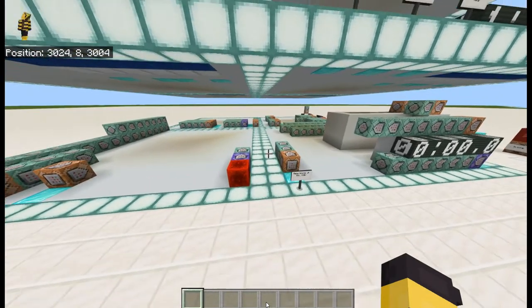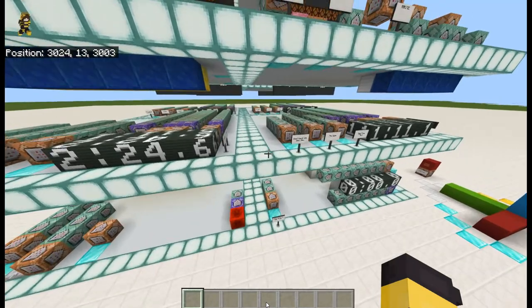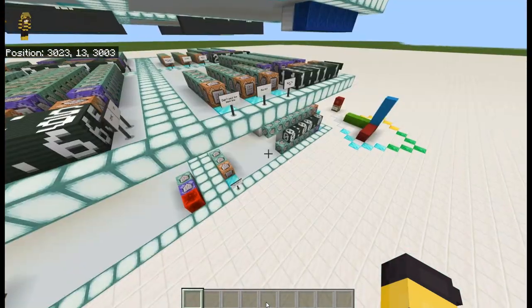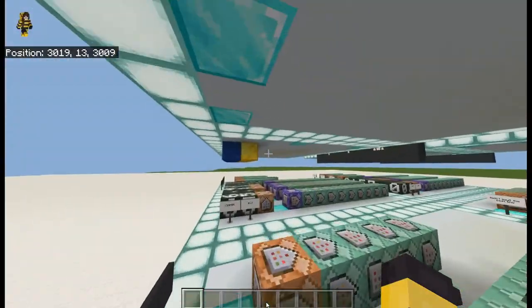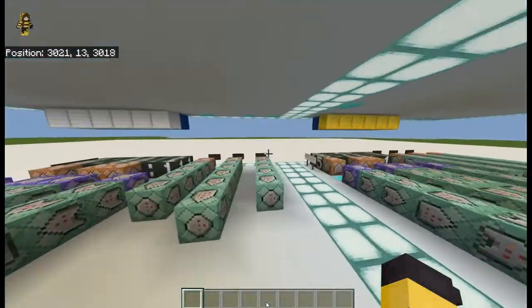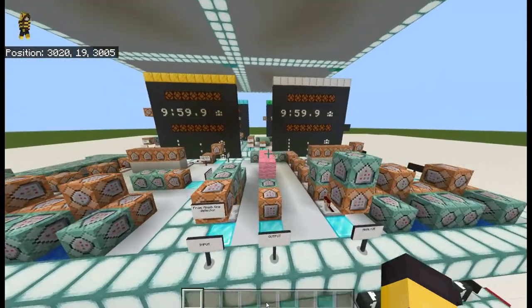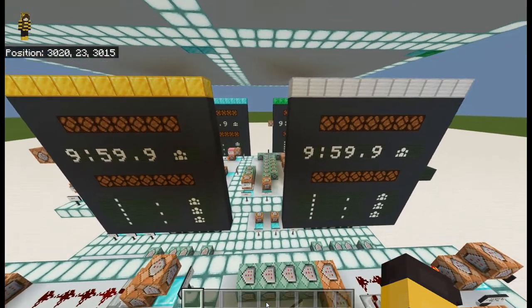The bottom floor is mainly a central command area and then different things happen in each of the other areas, but it's very well organized. For almost each of these floors the areas are very well organized — iron, gold, emerald, diamond — and obvious once you know what to look for.